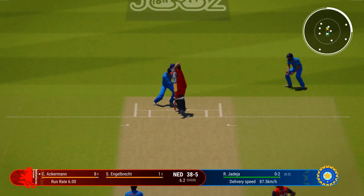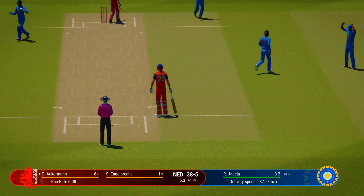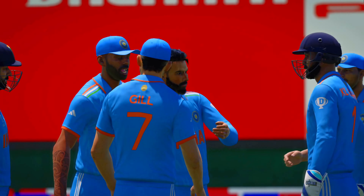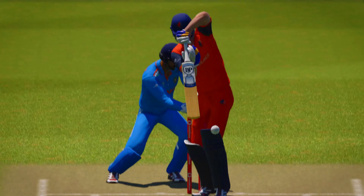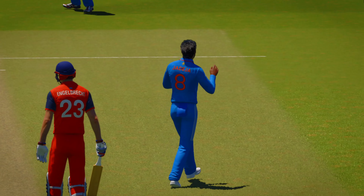That's what happens if you stray a little down the leg side — makes it easy to just glance the ball off the pads and score easy runs. Nice shot, pierces the infield. That shot allows them to get off the mark.